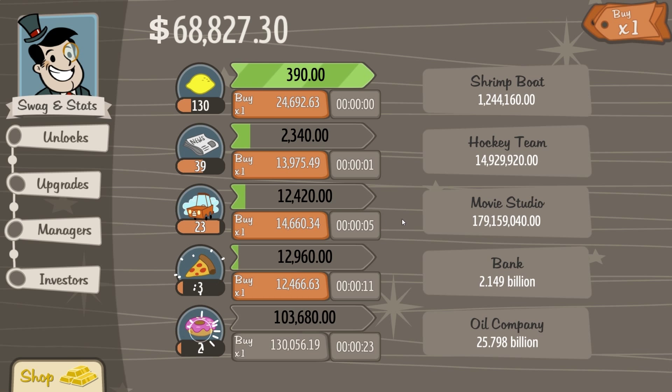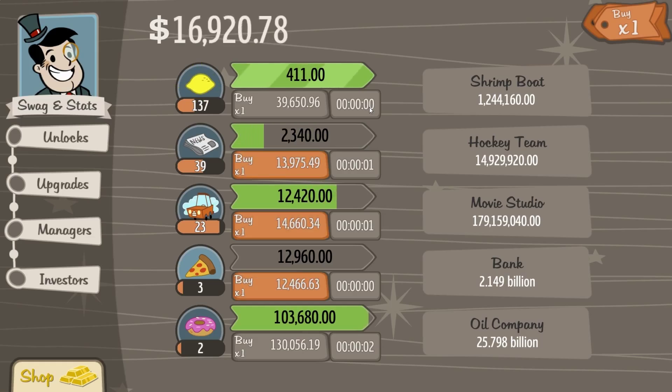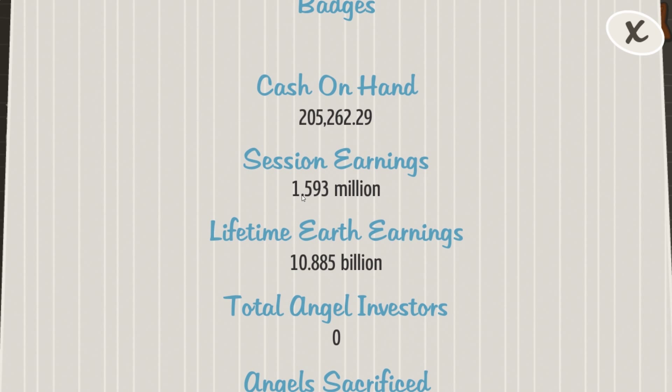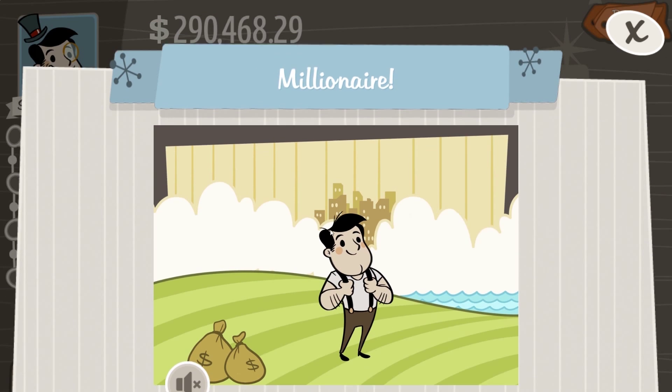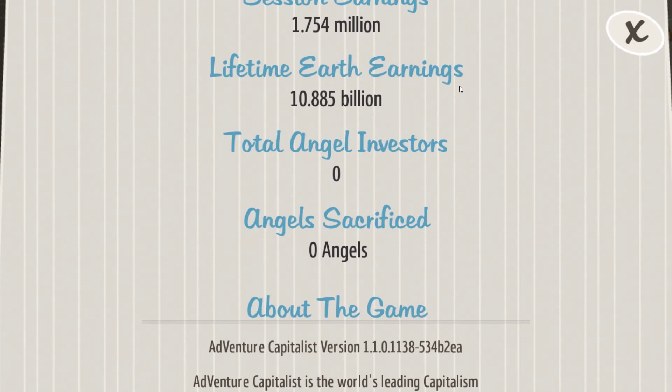There we go, we're earning a lot of money. We are going very well. We'll do some more investing in the lemonade stand — you can never have the lemonade stand too high. Even when you have an oil company, still keep that lemonade stand going. Session earnings so far: we've earned $1.7 million this session. We are now a millionaire! We have $325,000 cash on hand, and my lifetime Earth earnings on this game is $10 billion.